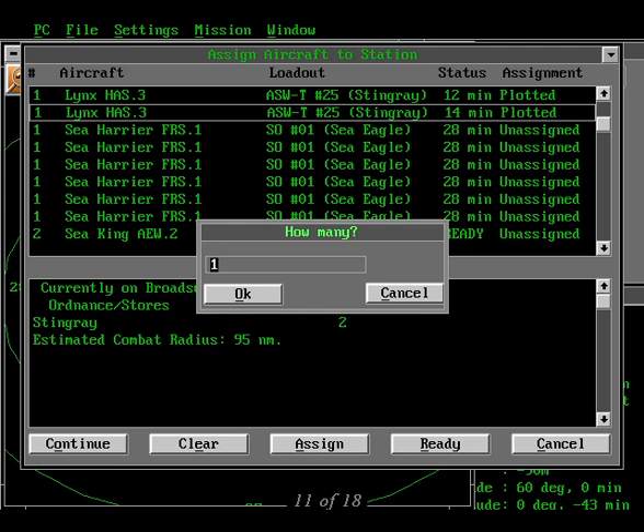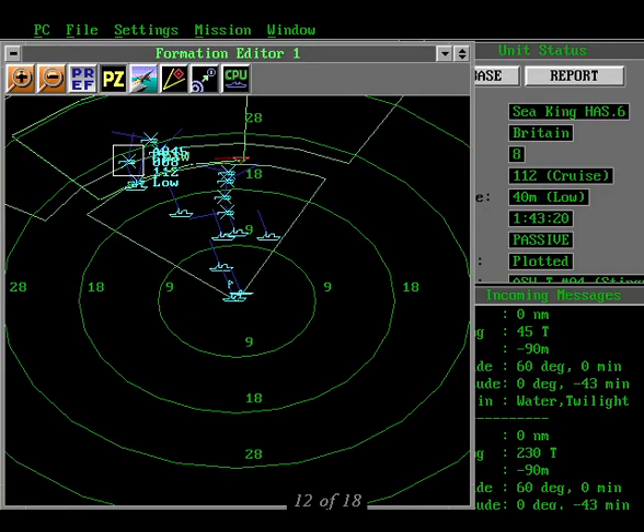Frankly, those short range helos suck rocks for long term ASW work, but they are just the thing to hop over and lob a weapon or two in the water once you find a sub.